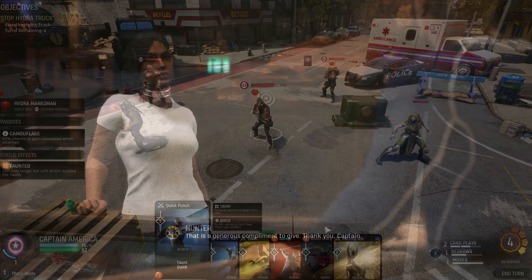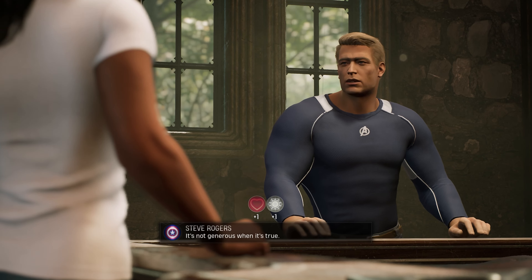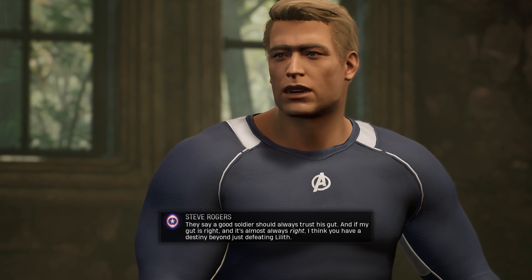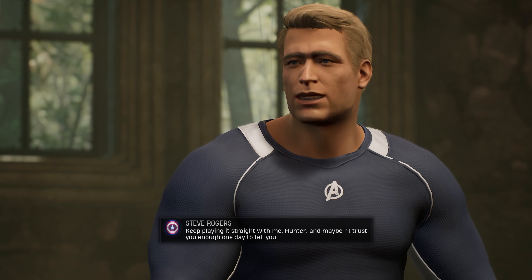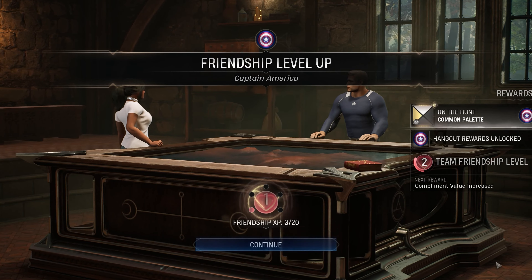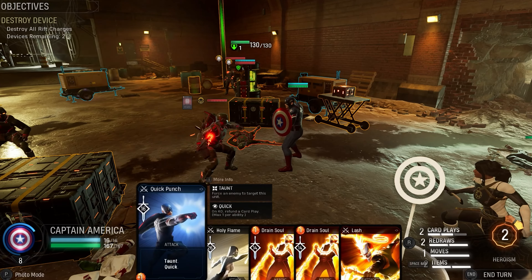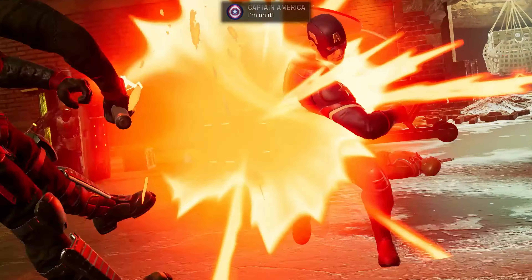Throughout the game, you'll have opportunities to develop friendships with fellow superheroes. Attaining higher levels of friendship will have huge implications on the battlefield. Known for undying loyalty and incredible leadership, it should be no surprise that Captain America would gain passives reflecting these qualities as he becomes closer to our own superhero, the Hunter. When reaching friendship level one, Mr. Rogers will start each combat with some block already in place. At level two, not only does he start each fight with block, but he'll continue to gain block after every turn. He's definitely worthy of developing a solid friendship with, especially if you're a glass cannon who needs the protection of someone who always puts his friends first.